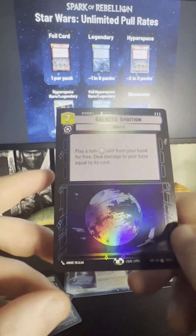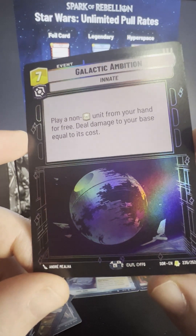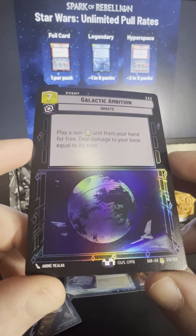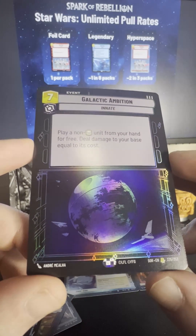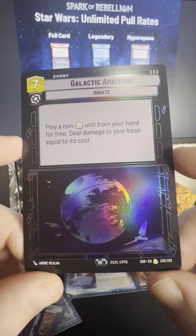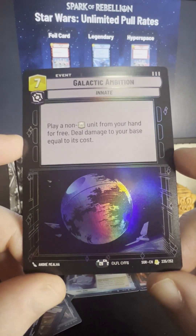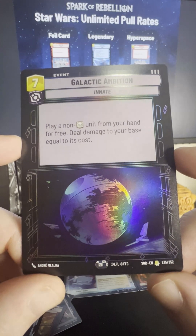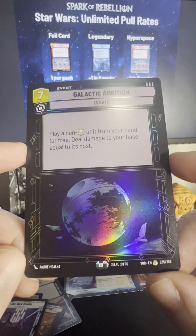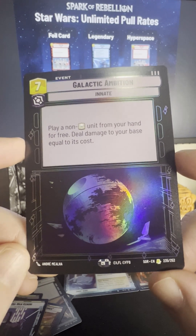Now here's going to be our hit — this is a foil rare. It has a border, so this is just a foil rare. Not a crazy hit, but it's so cool to have Galactic Ambition as a foil. Play a non-that-type-of-aspect unit from your hand for free, then deal damage to your base equal to its cost. So you're basically trading — getting a unit that you want and putting damage on your own base. That's interesting.